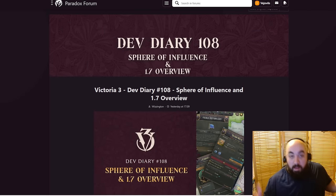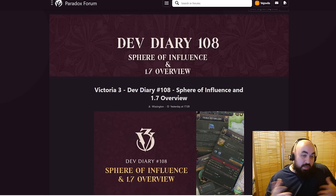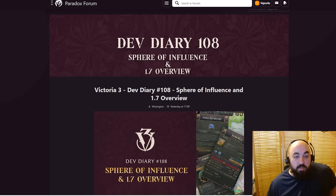Hello and welcome back everyone. Happy Thursday. Today we will be doing a rundown of DevDiary 108, which is talking about the Spheres of Influence general overview, as well as an overview of patch 1.7 alongside it. I wanted to briefly mention that there is no update for any sort of hotfix within this development diary as it relates to 1.6, but by the time this gets published there might be an update already put out by Paradox.